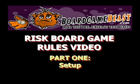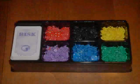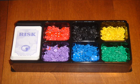Part 1: Setup. Nominate a banker to be in charge of dishing out reinforcements and risk cards and collecting in casualties. This helps the game to run more smoothly.